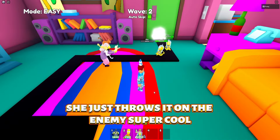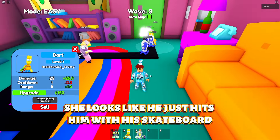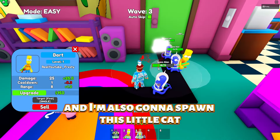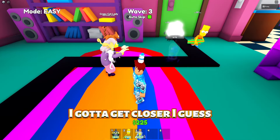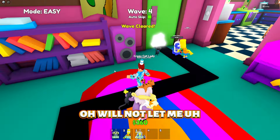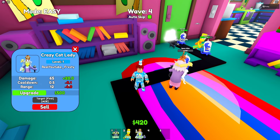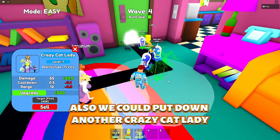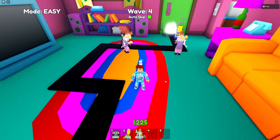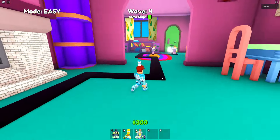Look at her animation — she takes a cat and just throws it at the enemy, super cool. We're gonna spawn Bart and see what he does. Looks like he just hits them with his skateboard. I'm also gonna spawn the little cat we got from liking the game and joining the group. Let's see what her damage is. We need 500 to upgrade her next, then 75 more — cooldown will be a little less and range won't change.